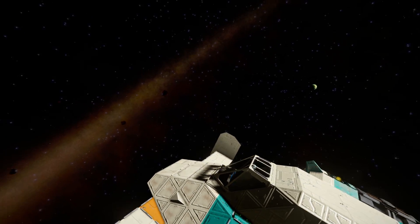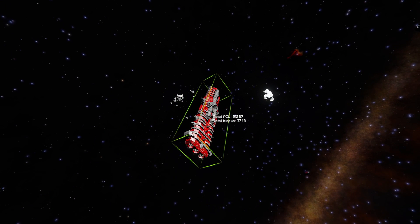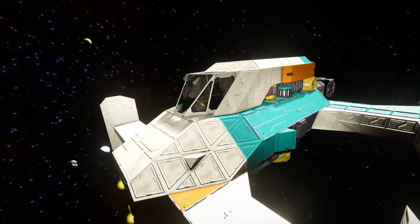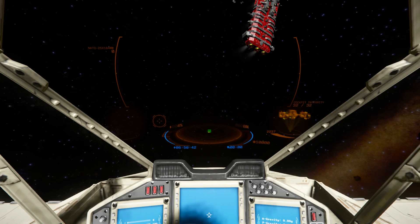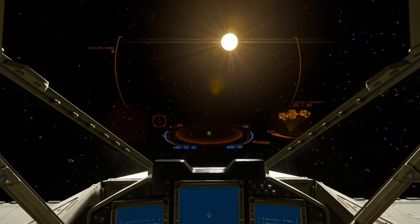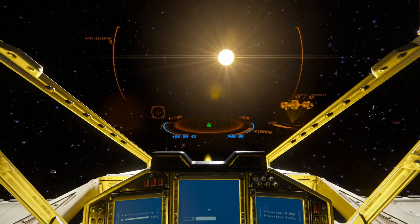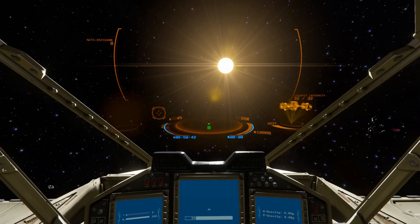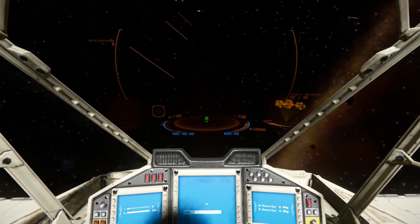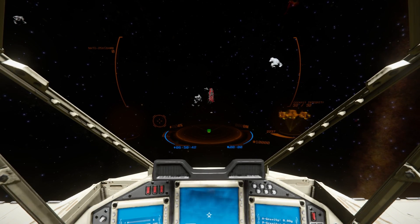I'm going to spawn in a ship — I'll go for the good old Albatross — and get back into the cockpit. Looking at the HUD, we've got ourselves a green square showing there's an ally right in front of me. To give you a quick demonstration of the line jutting out: as I look all the way up, the green square slowly moves down; moving all the way up the line gets longer and longer showing how far away that ship is. Looking all the way down, it goes above, showing me that the allied ship is now above my ship and I need to realign.